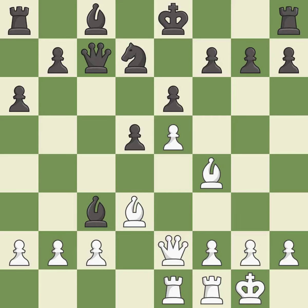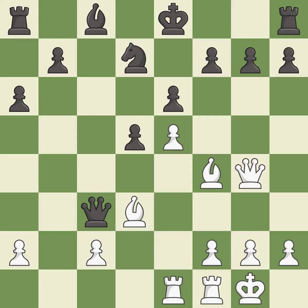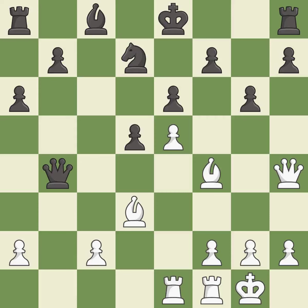Only one move worked there, and this wasn't it. This ignores an opportunity to centralize a knight so it controls more squares — it is a miss. Takes back — it is best. This overlooks an opportunity to centralize a knight so it controls more squares — it is an inaccuracy. This is the strongest option — it is best. This move puts the pawn on a safer square — it is best, though there were worse moves but also something much better. It is an inaccuracy. This permits the opponent to win a tempo by threatening a queen — it is a mistake.